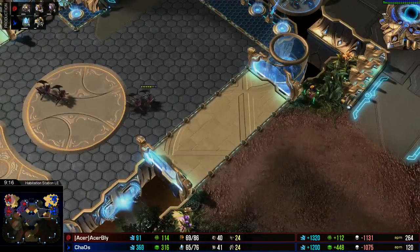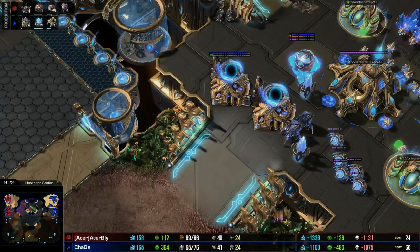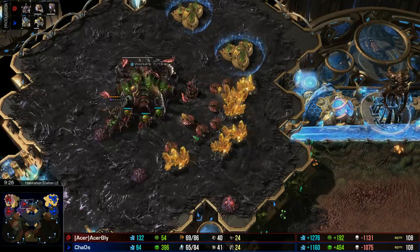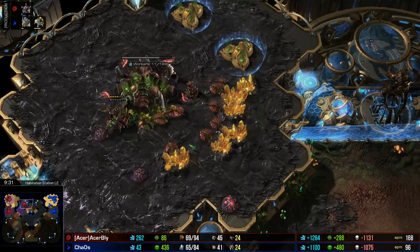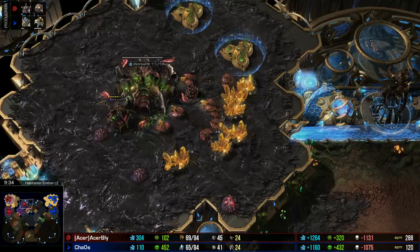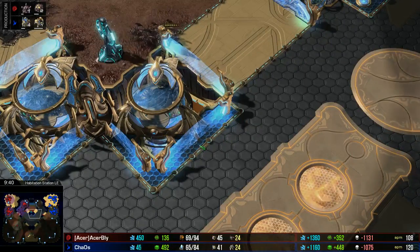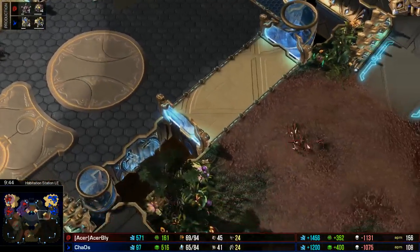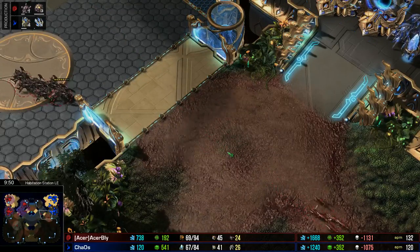It looks like Bly just tried to knock on the front door with Chaos, but unfortunately was driven back. Both players have a pretty nice worker count, but for Bly he's not only mining off of a gold but it's his third base up over his opponent too. Economically, he's going to be able to just throw units away in a little bit of time — that's kind of the point of the gold base. You want to bully your opponent with your economy quickly. You see players do it normally with a third base, but with a gold base that's like double your mining amount right there.